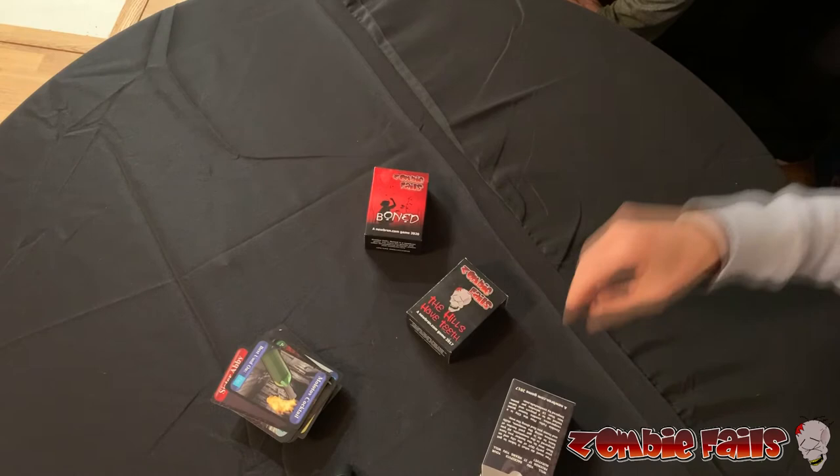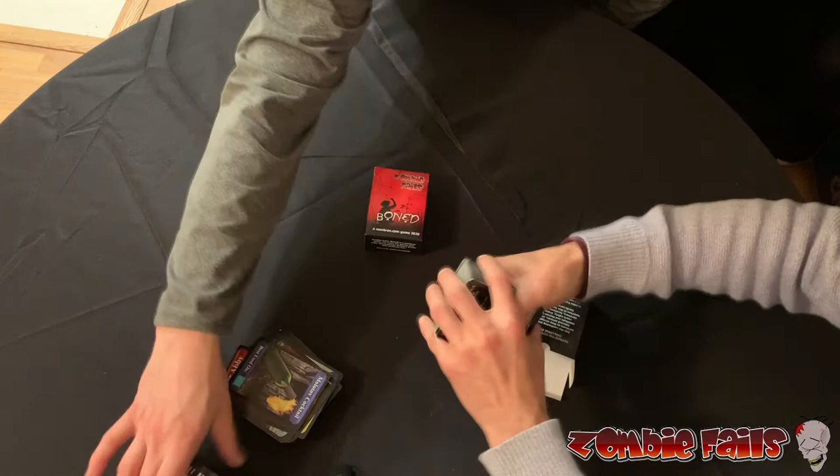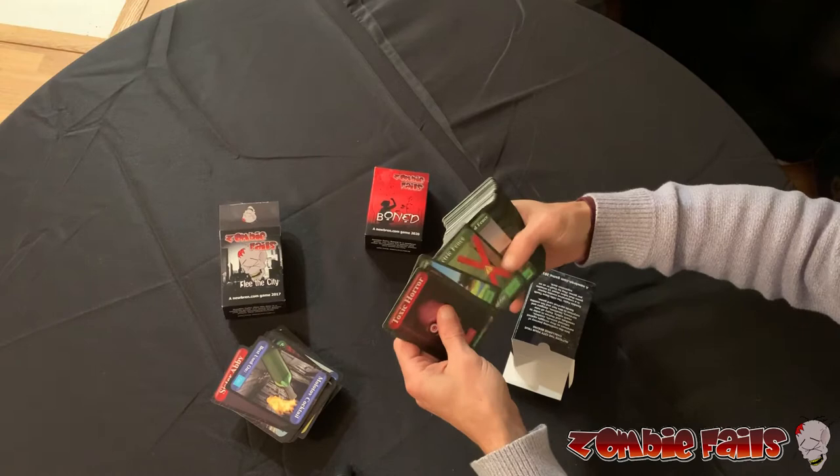You know you could be safe at a bunker that you have prepared ahead of time. So this one is Zombie Fails: The Hills Have Teeth. In this one, you finally have got out of the city — or whoever had survived — they get out of the city and flee, and now you are trying to make it across the hillside in the mountainous area so that you can get to your bunker.